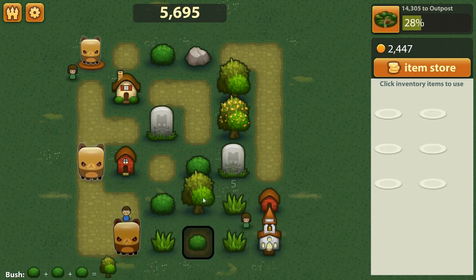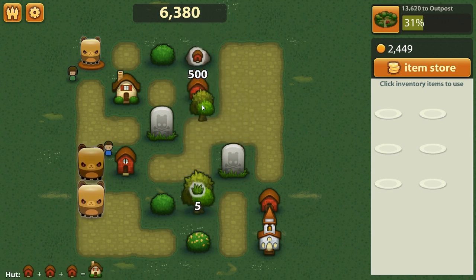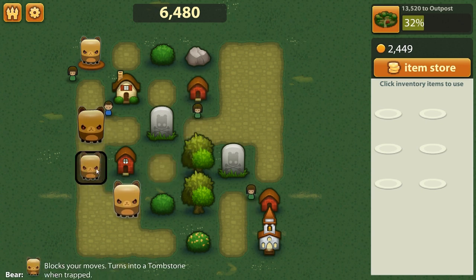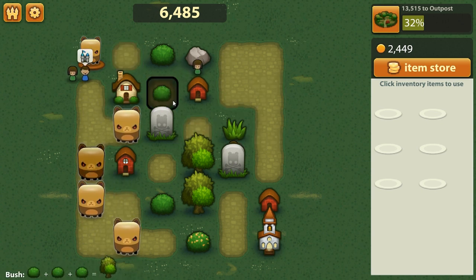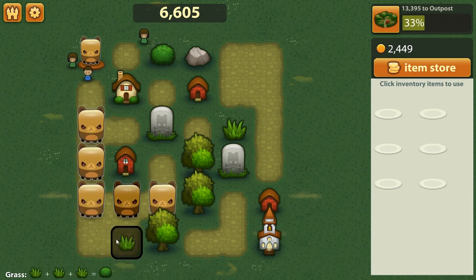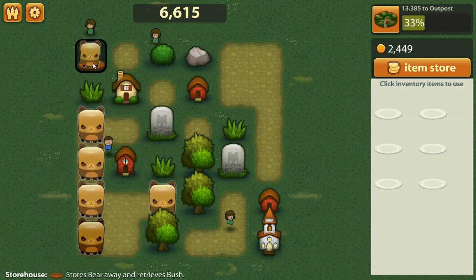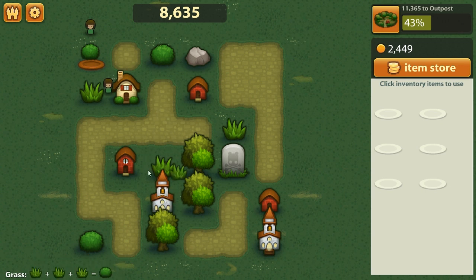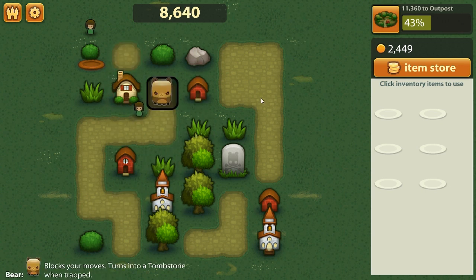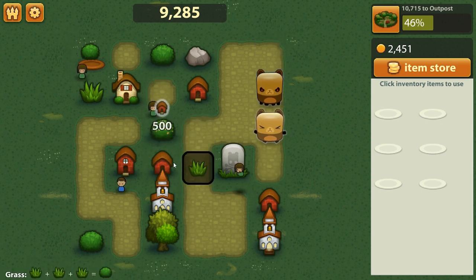That worked out fantastically. Let's now try to get another tree set up going here, but first we've got to get a bush. Basically that's the way the game works — there's this trade-off between constantly trying to make combinations, but also giving yourself enough space to actually proceed. You get more points obviously the more things you merge at once, so that's basically the way I've been playing the game. I like to save those bears until we actually get the chance to just make churches right away.